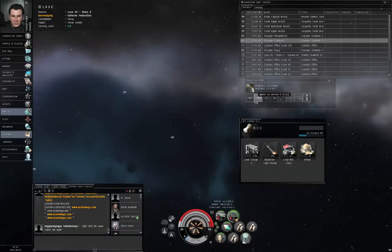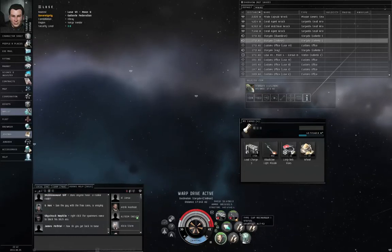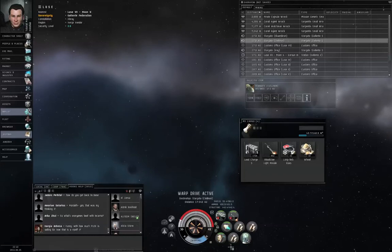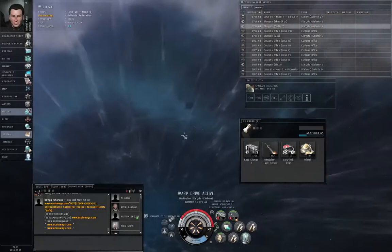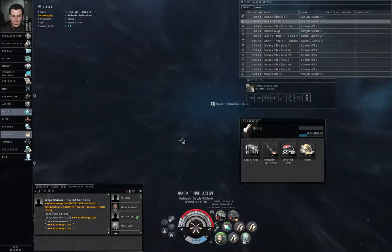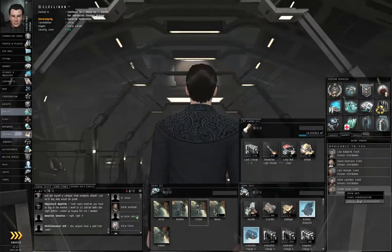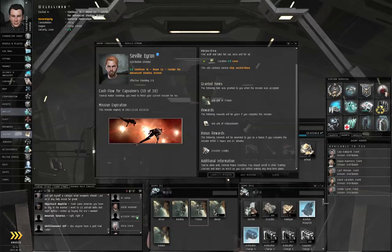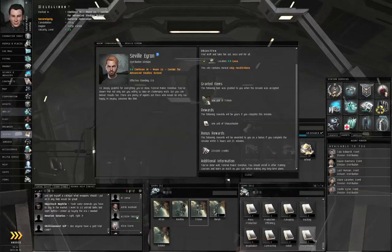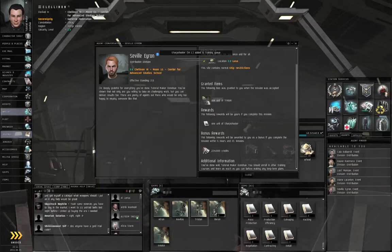I'm going to head back to Kleilon. Let me hit the armor repair again — that didn't quite finish the job, just a hit point short. I will skip ahead to the point where I dock up in Kleilon. I am docked back up in Kleilon. I'm going to right-click, let's start conversation, complete the mission. He gives you a skillbook — right-click the Sharpshooter skillbook, train now to level one. And that finishes the military chain.